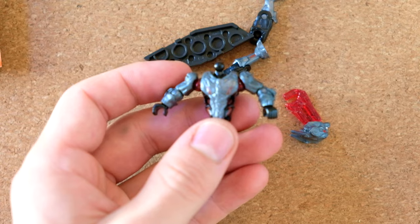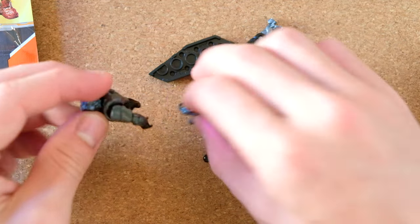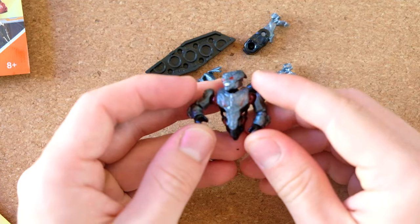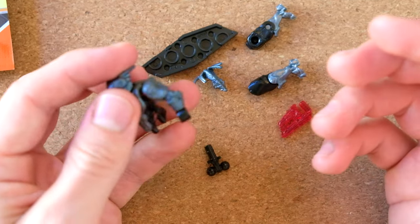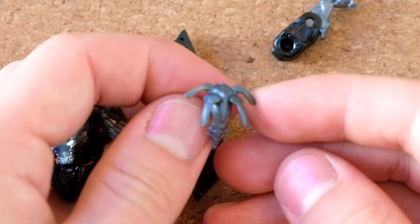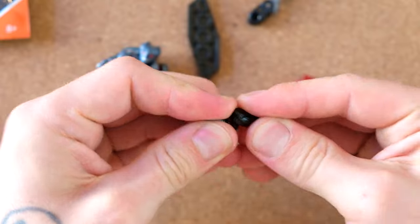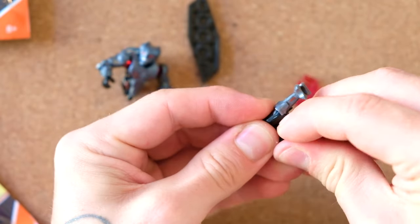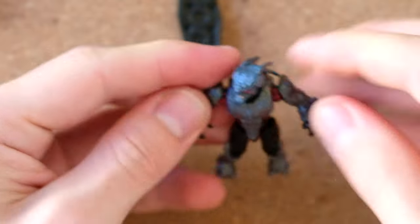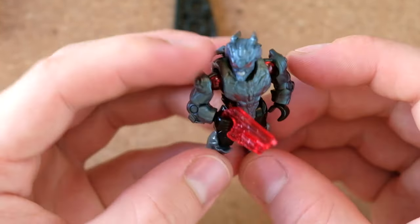We'll snap this guy together — some red details on his chest there, very nice. Honestly a great figure. I really do enjoy collecting Prometheans. I know fighting them in the games was a little lackluster. Kellen even reflected on that recently when we were fighting the Sentinels in Halo Infinite — it's kind of boring just firing against robots that just soak up your bullets. That's pretty much the description of Halo 4 and 5. I also love that this chest piece looks like a Guardian — that has to be an intentional design by 343. This is actually a really simple figure to build because it doesn't require torso pieces, pelvis pieces, or arm armor.